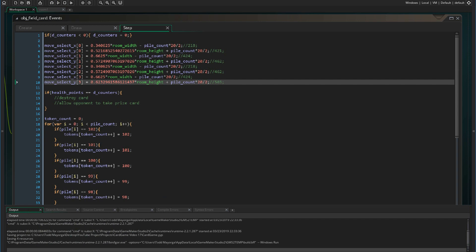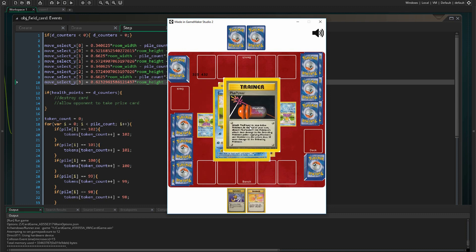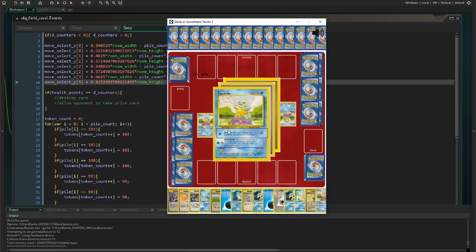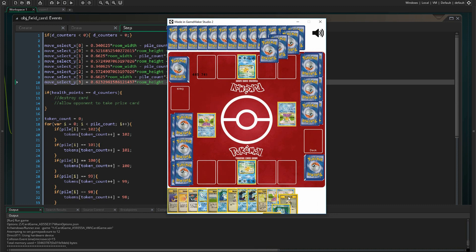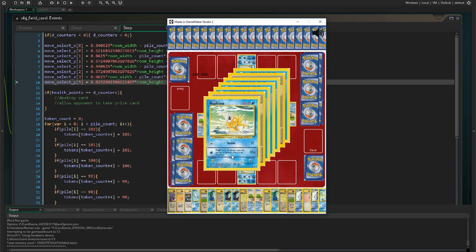Retesting: if I select Squirtle, the selection box now moves with the card and pile cards are no longer printed on top when the mouse is below the attack line. As soon as I move above the line they begin to print. Using Magikarp to verify, the left and right sides of the box are practically flush with the yellow of the card. Adding cards to Magikarp's pile confirms the selection box moves down relative to the pile count.